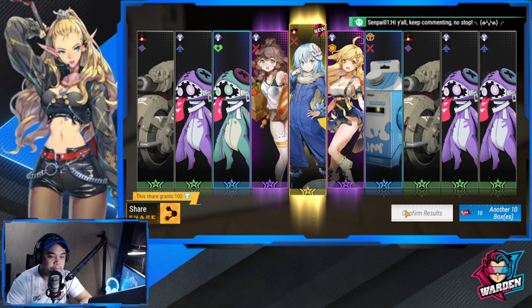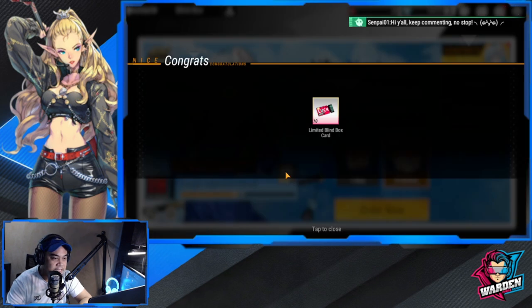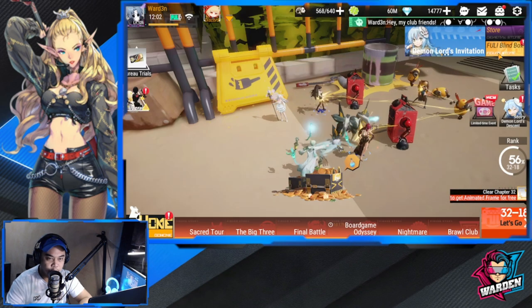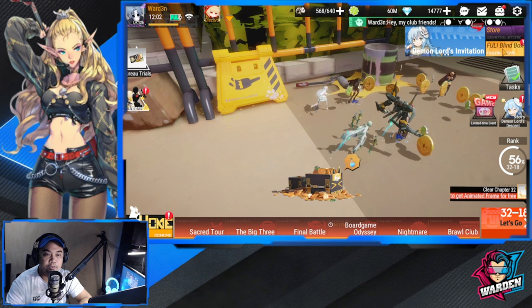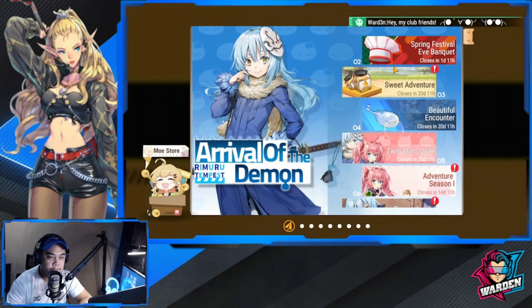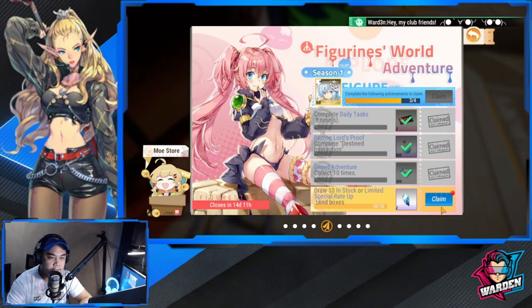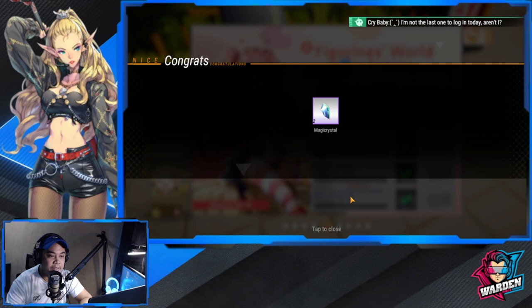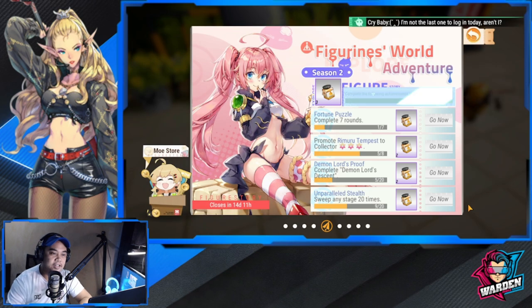Let's confirm this result and then go back to where I said we'd get him for free from the event. Here we go — pull 10, claim it, then claim him here. There we go.